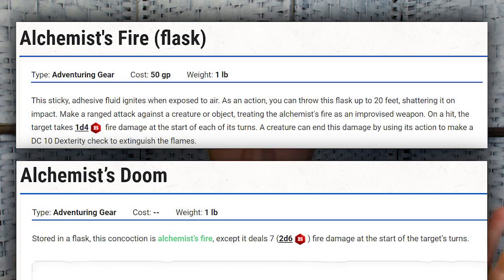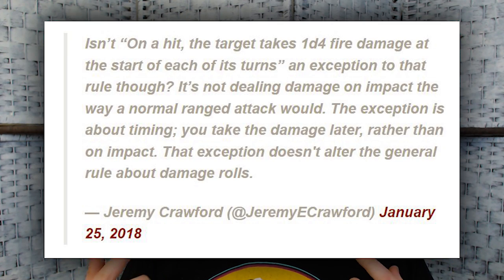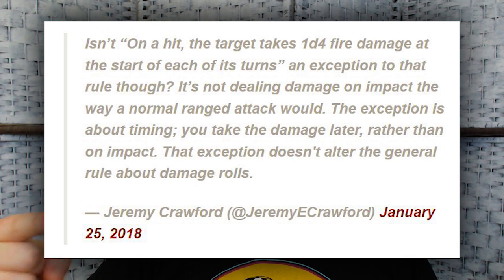Then we have Alchemist's Fire and Alchemist's Doom — a greater Alchemist's Fire from Strixhaven: Curriculum of Chaos, so make sure your DM has that item available. Both are based on lighting someone on fire, and they keep taking damage each turn until the flames are put out. There's a head-spinning Jeremy Crawford tweet about how Alchemist's Fire damage interacts with improvised weapon attacks. My read is: when you hit, you deal 1d4 plus Dex as the default improvised weapon damage, and then on each subsequent turn it just does 1d10 fire damage — it doesn't repeat the 1d4 plus Dex.